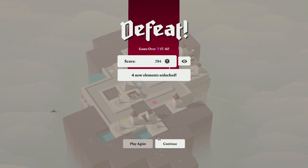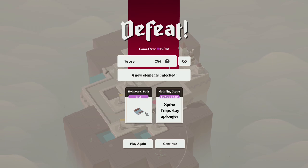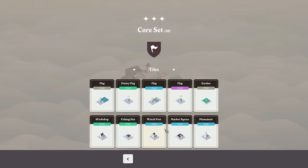You know what, this was a valuable little journey for me, because now I know how to play. We unlock some stuff: the Ring of Ruin bonus card — 'gain two whenever a tile is destroyed'; a coin toss encounter; a reinforced path (no idea what that is, but cool); and a grinding stone — 'spike traps stay up longer.' We saw some really cool stuff, and I think that's a lot of fun.